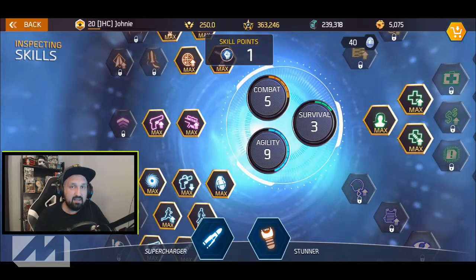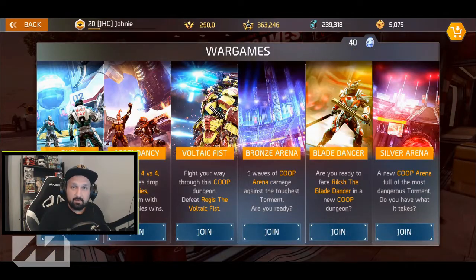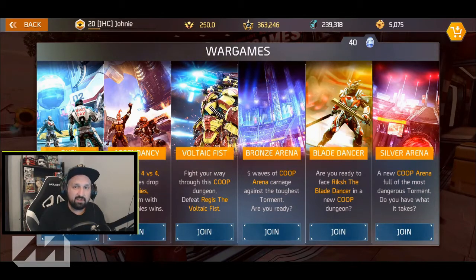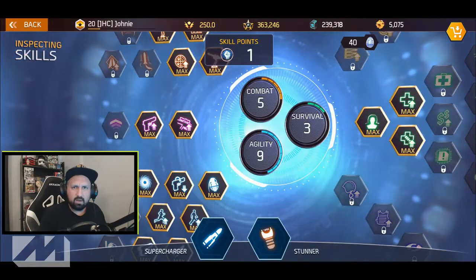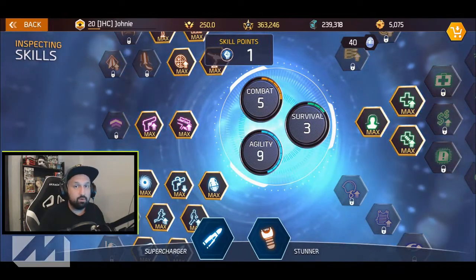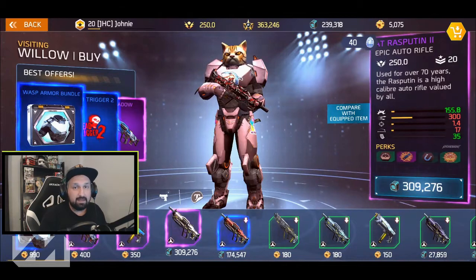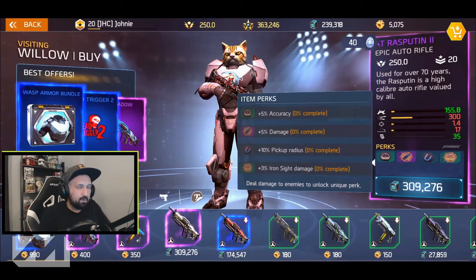Once you're done leveling up, it is time to go and farm gear in Silver Arena. You should do a bunch of Silver Arena runs once you reach max level — Silver Arena is the best source for cash income and purple gear. Once you've done a couple of Silver Arenas, you will quickly max level all your skills. Don't forget to check the shop every six hours to try to get some nice purple gear.